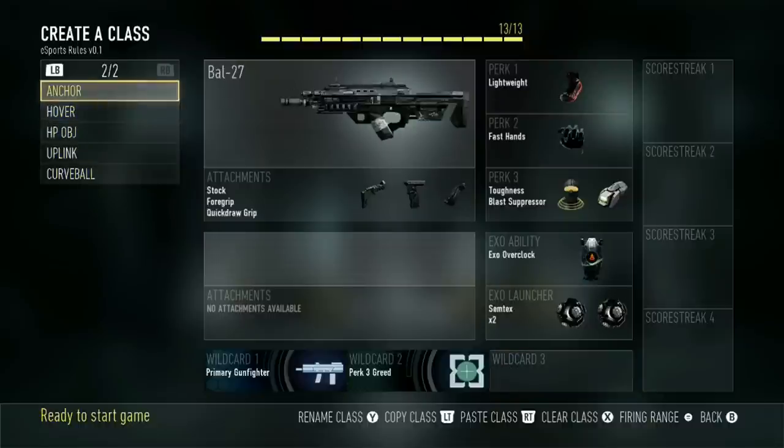Next class here is my normal Anchor class. I've got Overclock with two Simtexes. Basically this is meant to get across the map real quick, be able to rotate, and then help my teammates nade out hills. I've noticed when I'm trying to anchor and rotating, my teammates sometimes need help on the hill as far as stunning or nading out, and I usually have some sort of angle to get some nades into the hills.